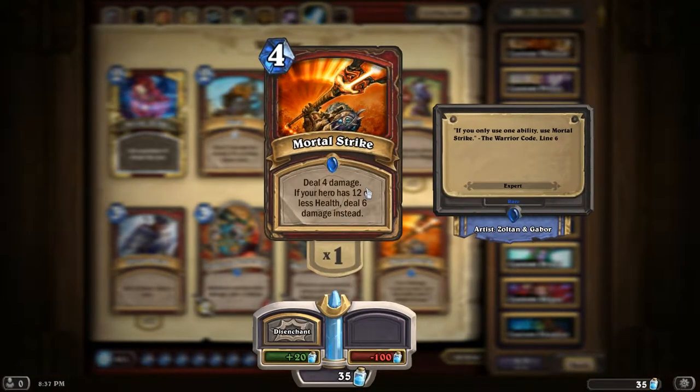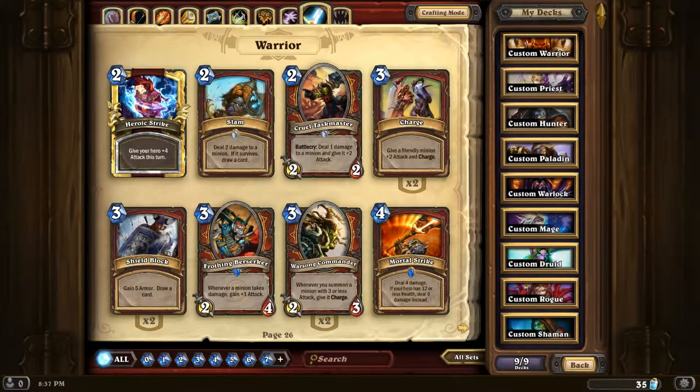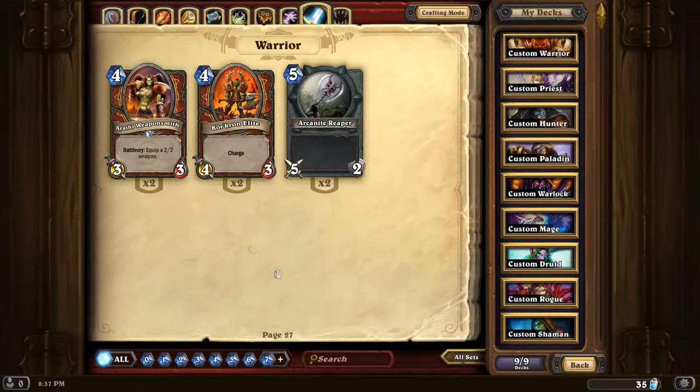Mortal Strike - does damage to your hero. If your hero has 12 or less health it'll do 6 damage, so good late game if you just need that extra bit of power to take somebody down. Arathi Weaponsmith - can be useful if you want to build a weapon-based deck.